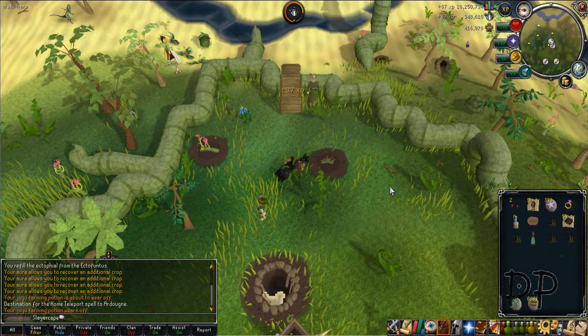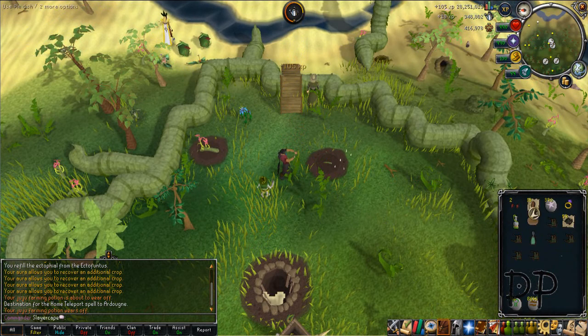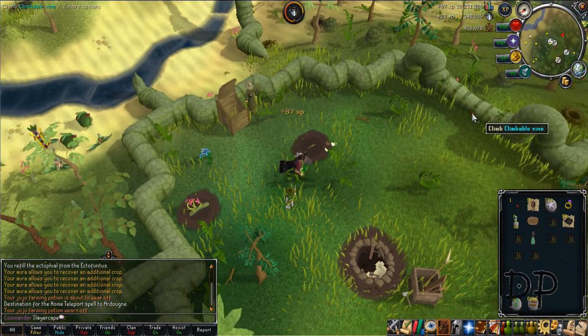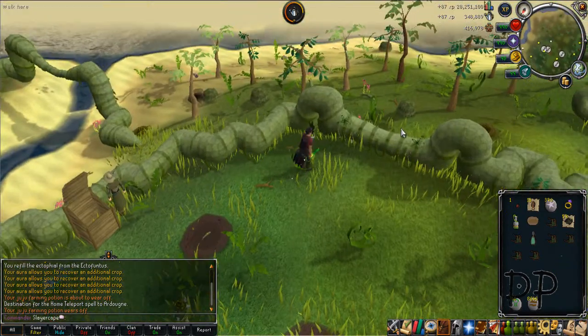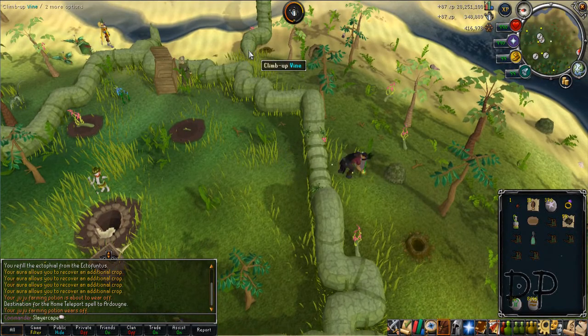These ones from the south patches can't be used on the leprechaun to get them noted. You just fertilize your vine and harvest. Once that's harvested, you teleport off. Then make your potions into unfinished ones, clean them off, and get that little bit of XP.